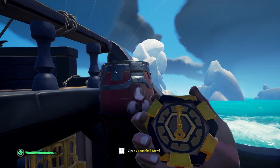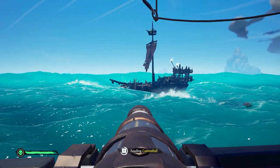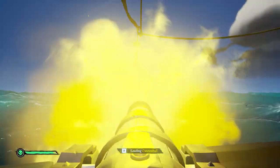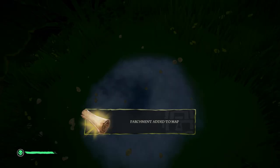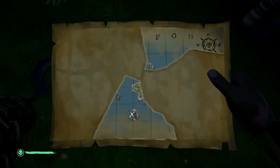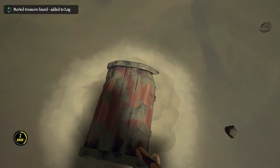While I was sailing there, some skeleton ships decided to show up so I took them out. They gave decent loot — I think they had a keg on board, hence that explosion. I made my way to the next map location and the second piece gave me the X.